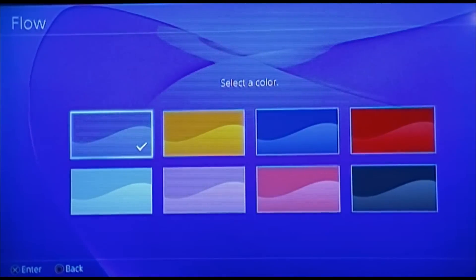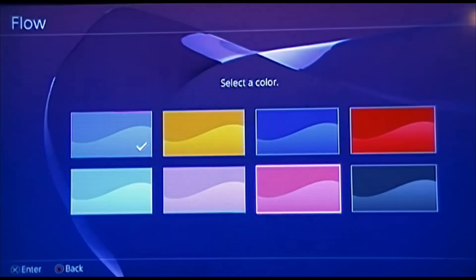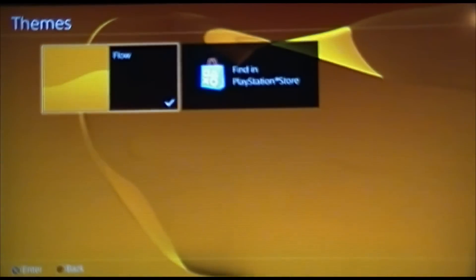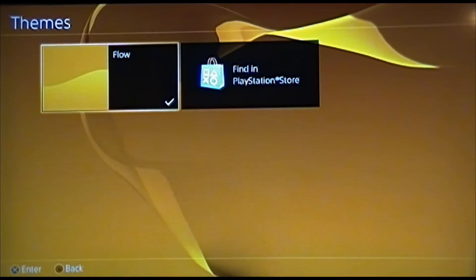When you click on Flow, that has your color folders that allow you to change the color of the background. It's kind of bland, but at least it is a change.